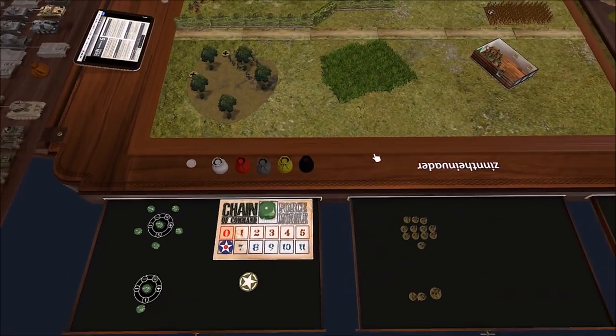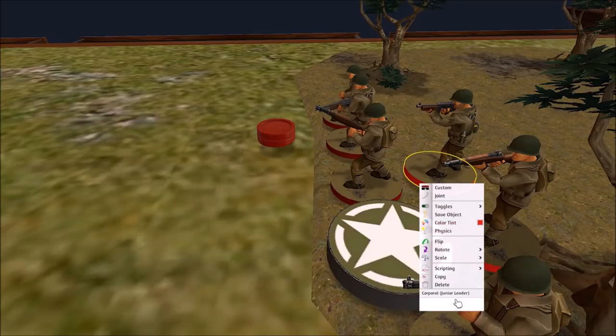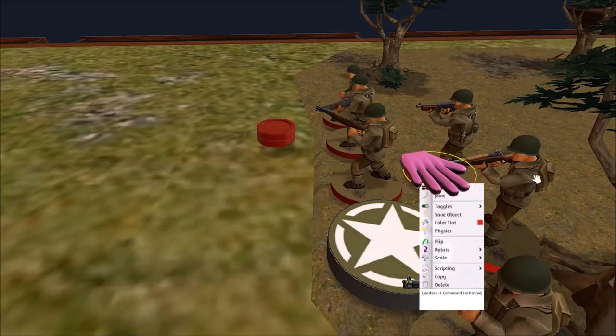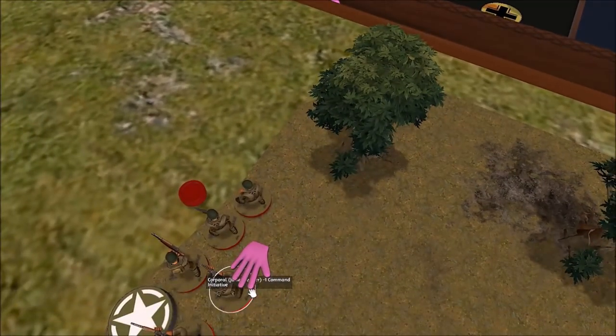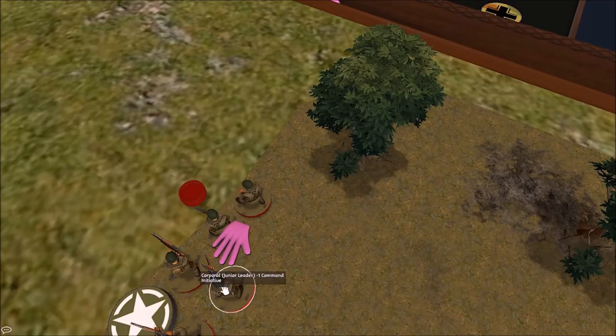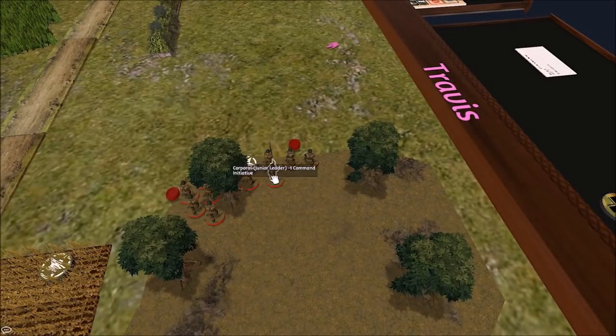It looks like we need to come up with a way to mark leaders who are wounded. For right now, in the notes down here or even in the name field, you can actually type 'minus one command initiative.' Then if you just mouse over him, that text appears. There you go — I'll take care of it. And if you want, since there are two pieces here — the base and the model — you should highlight both when making changes. Problem solved. It's a little more work, but helpful.